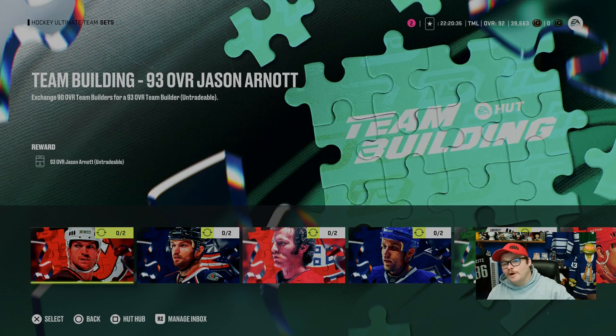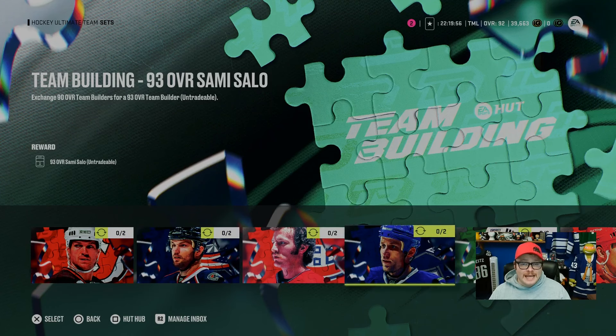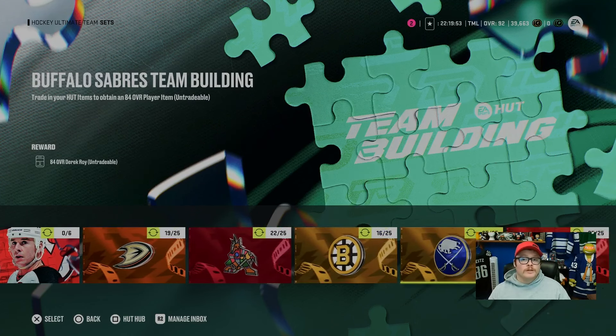You'll need 1,200 total NHL players to build all the 96s. But if you've got all the 93s already, you only truly need two more 93s to build the last 96, which ends up costing you 48 team builders from this category. So if you have all four of the current 93s and you're wondering how many team builders you have to build to get the last 96, you need to build 48 of these to complete all three 96s.